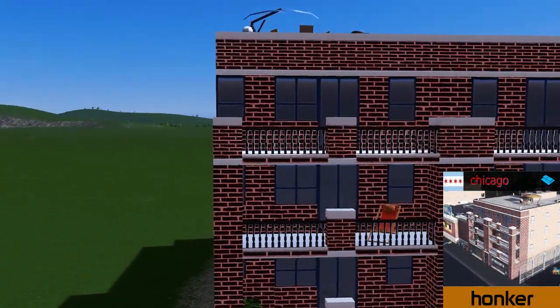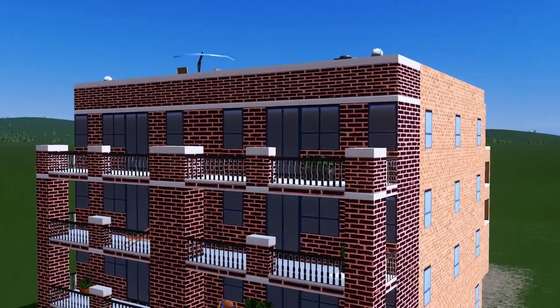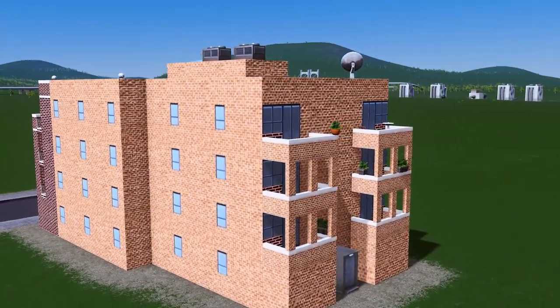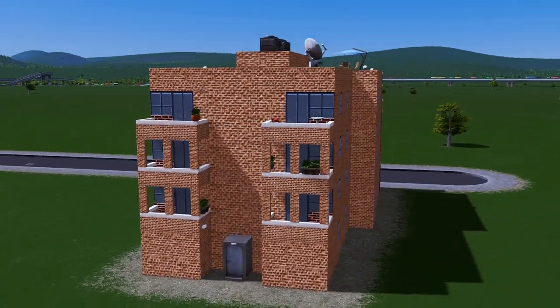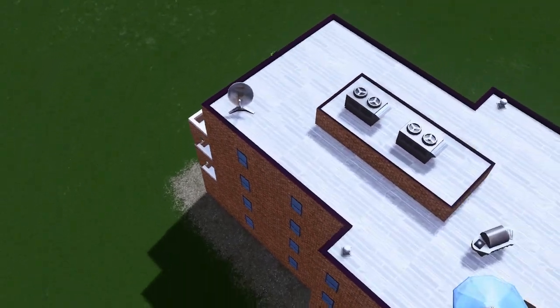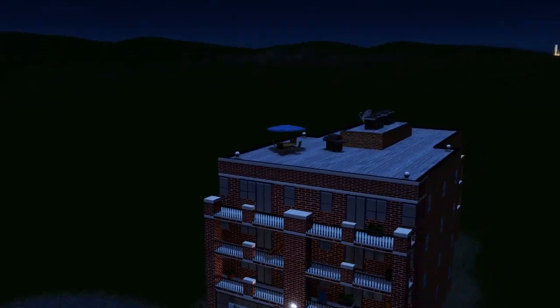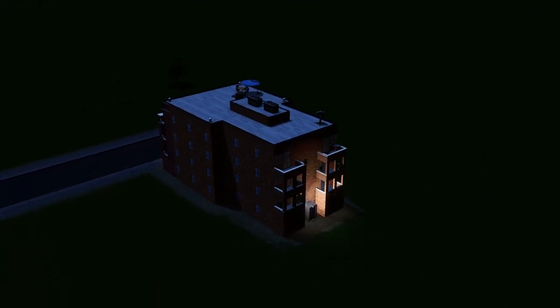Previously we saw the eco office building from Honka and this week we have the Clark Street mixed use. The mixed use is based on people living above the shops below. Fantastic model. I do love the brickwork, however I'm not a huge fan of the barbecue on the roof - a little bit over the top for my style but it still works.